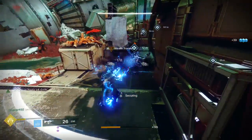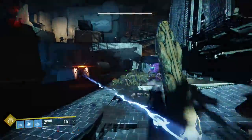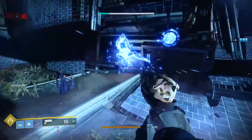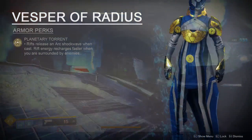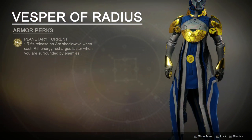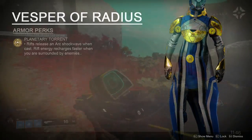Destiny 2's class abilities provide a basic identity for each of the three playable classes. Warlocks feel supportive because of their healing and damage-boosting rifts. What if your Warlock rift could be offense and support at the same time? The Vesper of Radius special perk, Planetary Torrent, does that and more — rifts release an arc shockwave when cast, and rift energy recharges faster when surrounded by enemies.